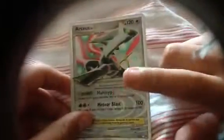The special card is Arceus Level X. As you can see, there's the Legendary, and it comes with Multi-Type and Meteor Blast. Meteor Blast does 100 damage, and its HP is 120.